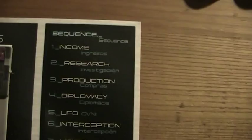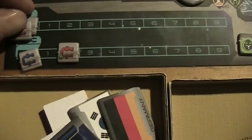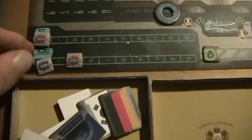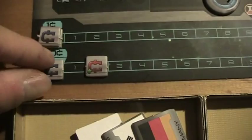We have an income of 20 — that's the income from the individual countries, but not the green ones, just the blue ones added up. And that is 20. To indicate this we have the red markers here, and now we place the blue markers on top of them to indicate that this is the money we now really possess.